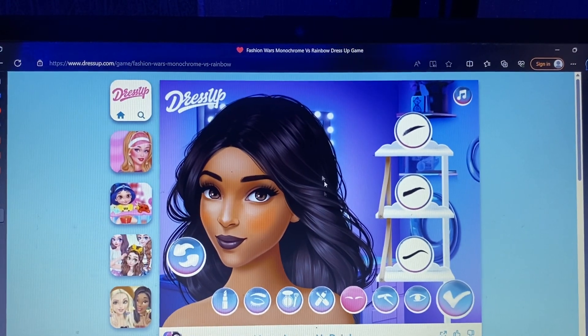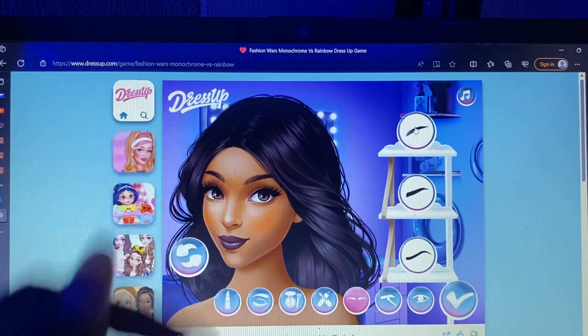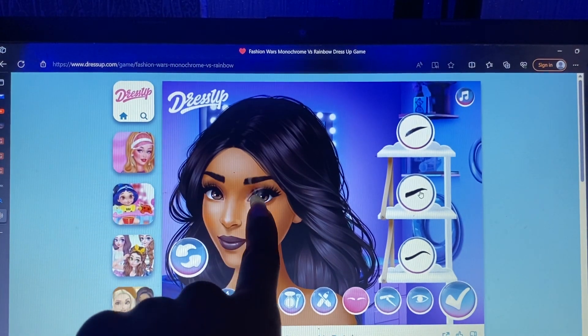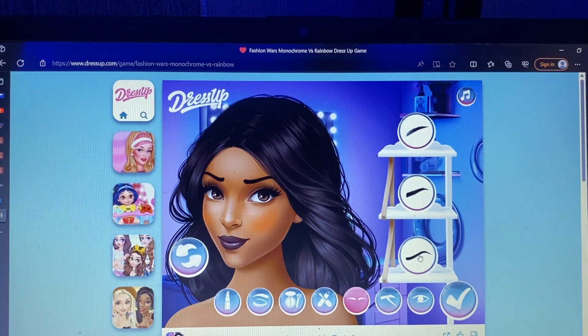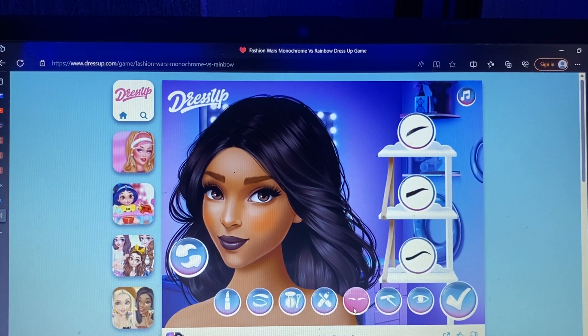Eyebrows — our eyebrows are already perfect, but let's just go through the options. So we have this one, which is more feathered at the front and more natural. This one is a little fuller but you can still see the strokes. And then this one — oh, this is a little bit more expressive, a little thinner, or darker should I say. I think I'll go for these brows. And then next is the brow color. I don't think I want either of them. Can I decide not to have that? I don't know how to remove that color. Oopsie — I guess she's going to have light brows.